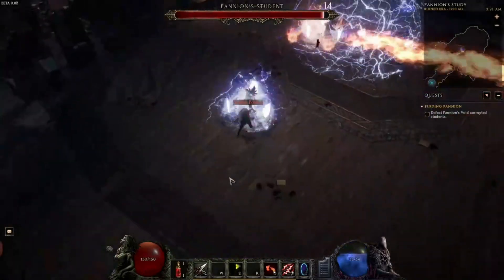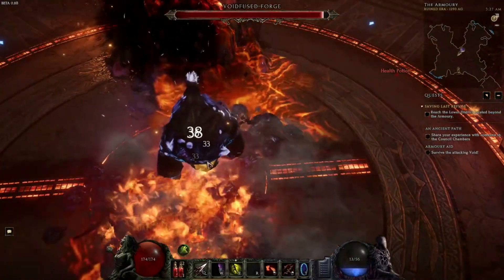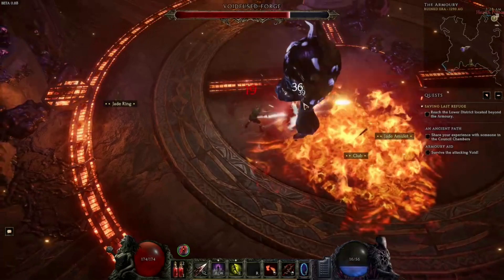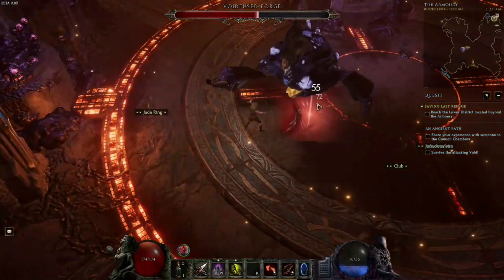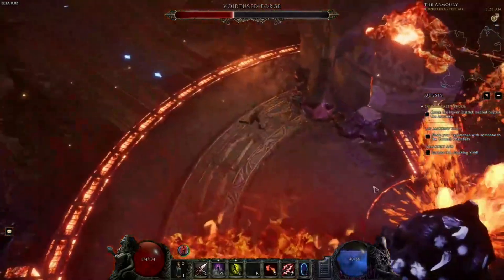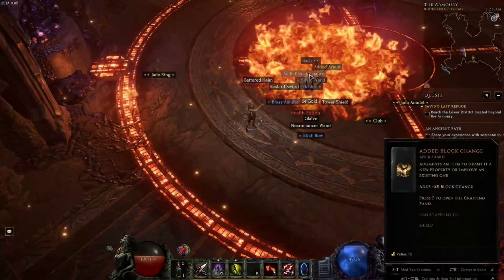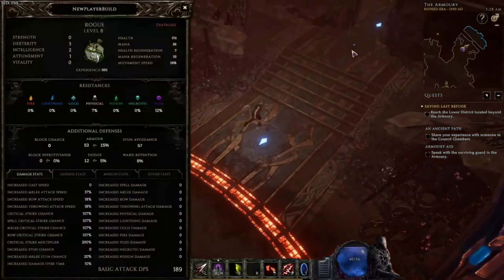Smoke Bomb is definitely one of the better leveling skills — it gives enemies Blind, making it harder for them to hit you, and after a critical strike it also gives you Haste, which is very strong. While channeling you are standing still, so you do have to dodge out of big AOEs, but it's easy to dodge and dip around thanks to Shift. Also make sure to get the 50 percent increased movement speed for 1.5 seconds on Shift, and grab the Gambler's Fallacy unique amulet for extra crit while leveling.